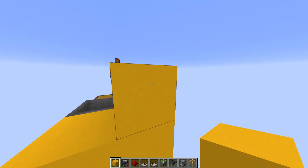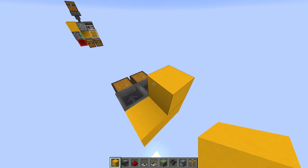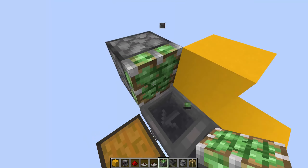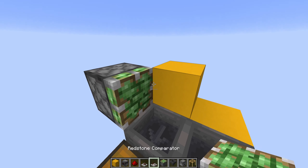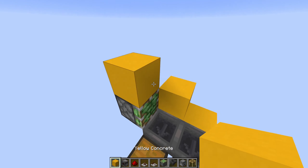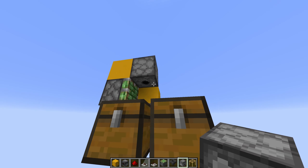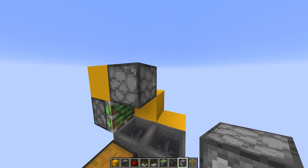First we place a kind of L-shape like this. Then we take out our pistons, place a piston right here facing this direction with a block on top, and place a dispenser facing downwards like this.